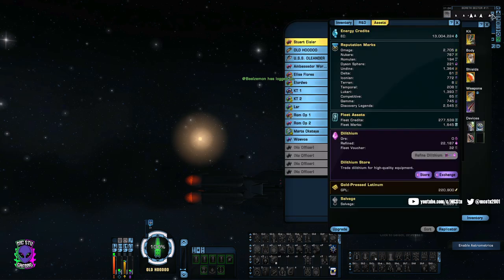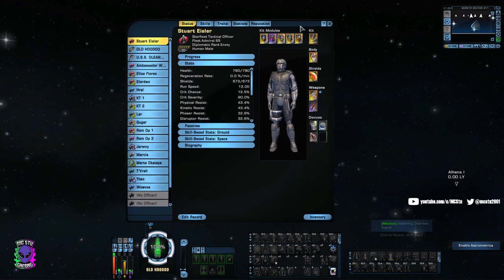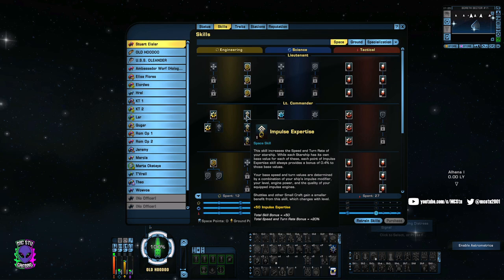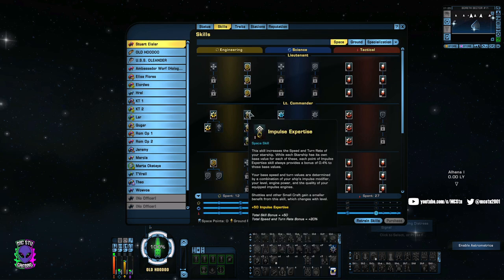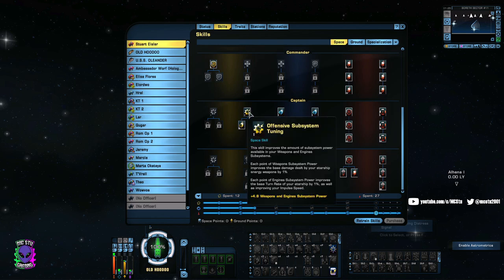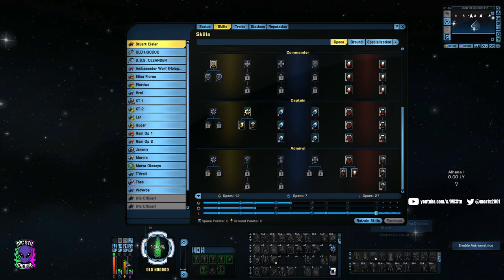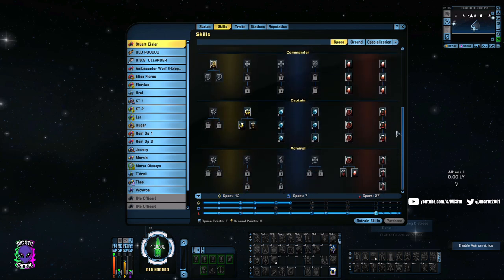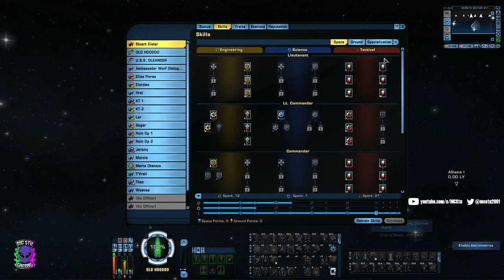On your skill tree, make sure when you're speccing it out that you are putting all the points you can into your Impulse Expertise — I go full on this. In some cases depending on the build I'll put extra engine power points into my power settings as well. Next to damage, movement is the next most important thing. If you can't get there quickly, your damage isn't going to matter at all.